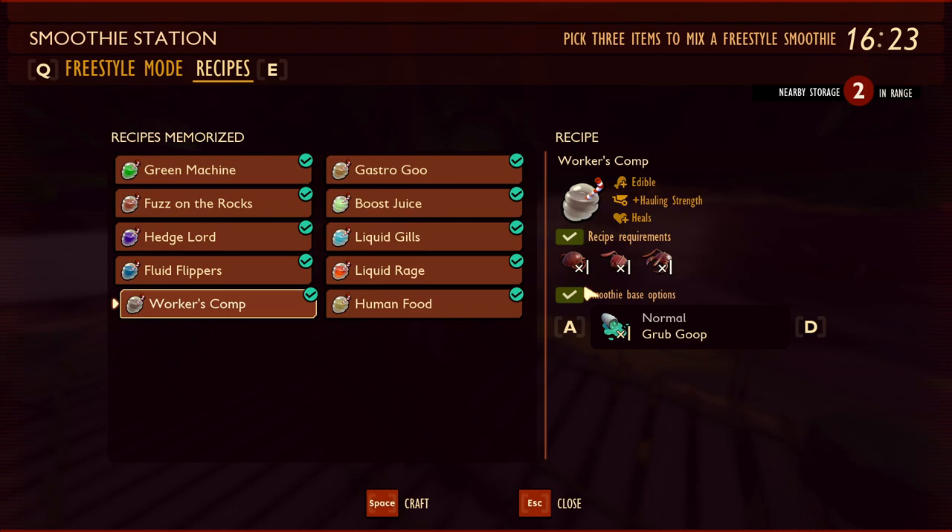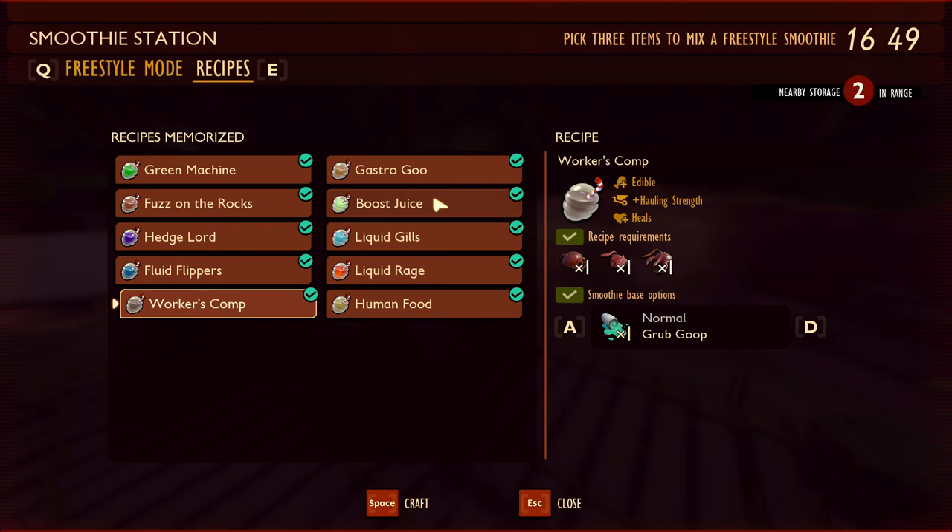Fifth is Worker's Comp, unlocked by analyzing ant mandibles, which only drop from soldier ants — not worker ants. The recipe requires one ant part, one ant head, and one ant mandible, all obtainable from soldier ants. It's edible, replenishes 25% hunger, and increases your hauling strength by two. Combined with full ant armor, you can carry up to 10 weed stems or grass planks, making it ideal when building a large base.